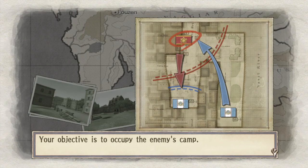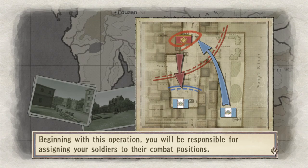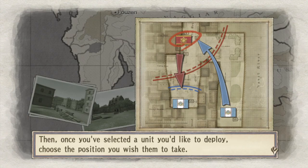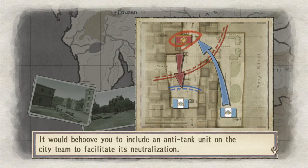Your objective is to occupy the enemy camp — defeat the enemy units defending the camp, then get to the flag to occupy it. So we're going to be capturing camps. Beginning with this operation, you will be responsible for assigning your soldiers to their combat positions. Before commencing, choose the position unit's command to view a list of deployable units, then select a unit and choose the position you wish them to take. Intelligence reports say they have tanks stationed in the City area — it would behoove you to include an anti-tank unit in the City Team.